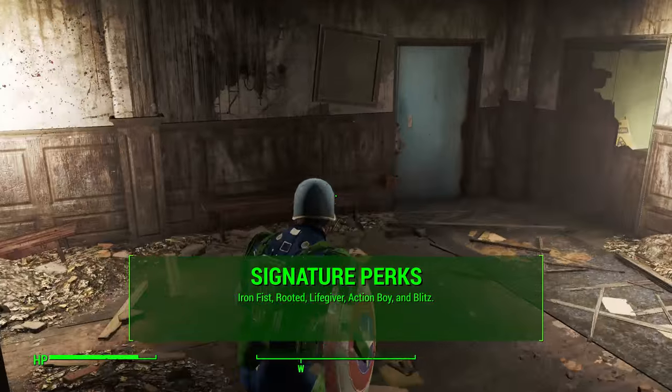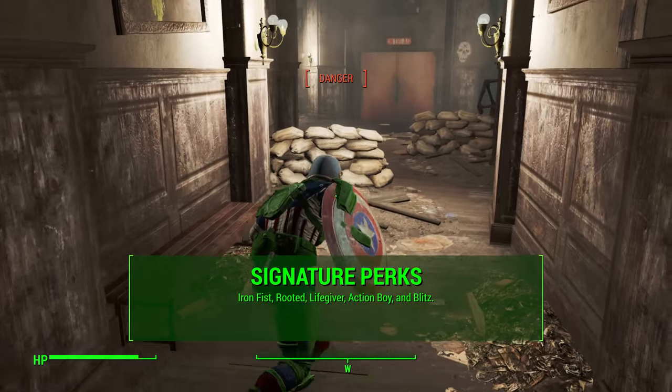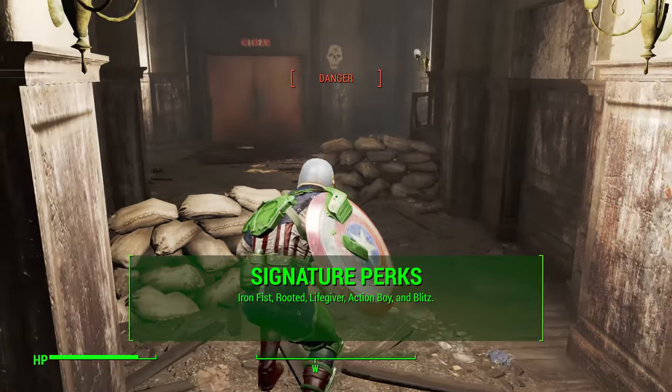Our five signature perks for this character that we're going to focus on are Iron Fist, Rooted, Life Giver, Action Boy, and Blitz. We're going to take a look at those one by one in the perk chart right now.